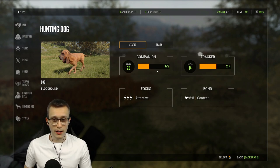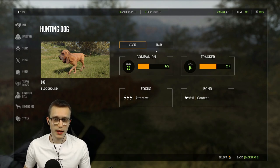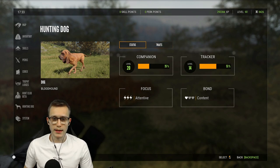First I want to go over companion and tracker. This is where you can see both of the progress bars. It will show you live how much percent of the current level you have leveled up. I'm 47% away from maxing out my dog in terms of tracking, and I still need another 65% to level my dog up to level 21 in companion. With companion levels you can also unlock traits.